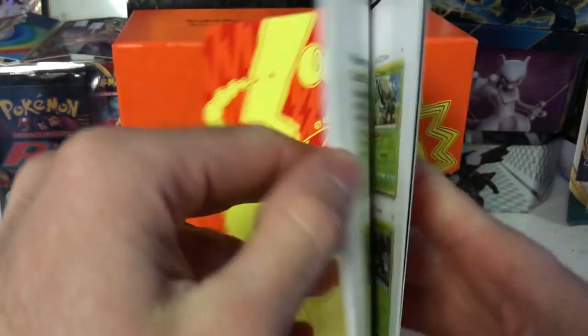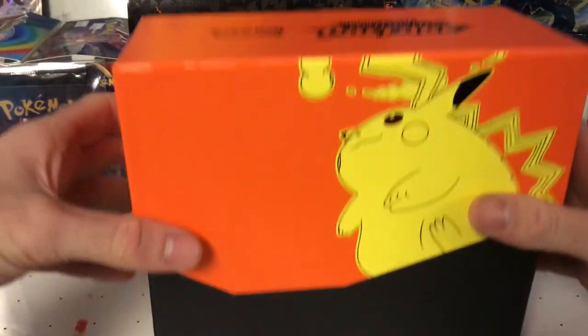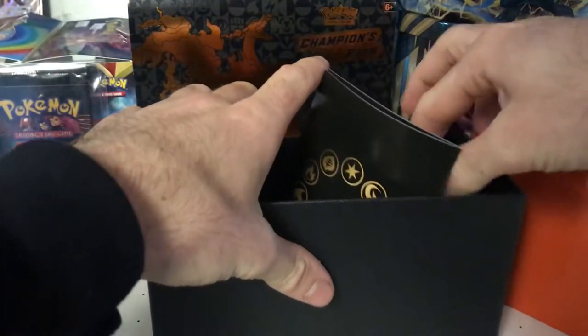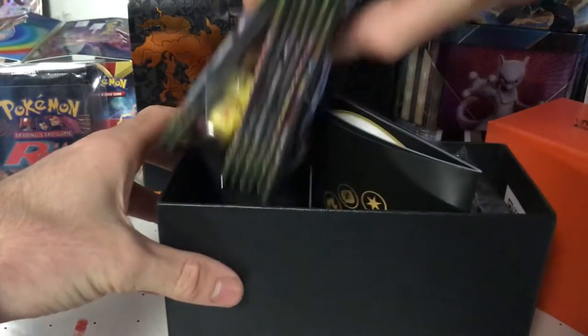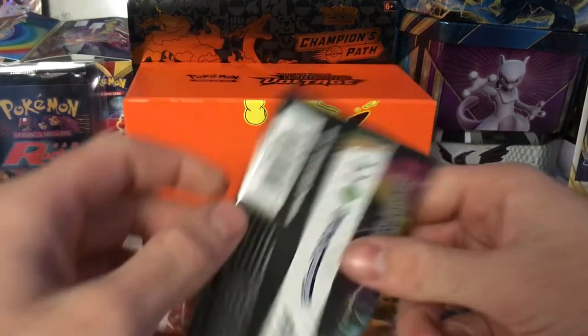If you've never opened up an Elite Trainer Box, the player's guide basically shows you all the cards you can get and all that fun stuff. Let's open this up. What do the sleeves look like for Vivid Voltage — do they have some cool sleeves? Alright, let's get straight to the packs, lemons — we're going left to right.